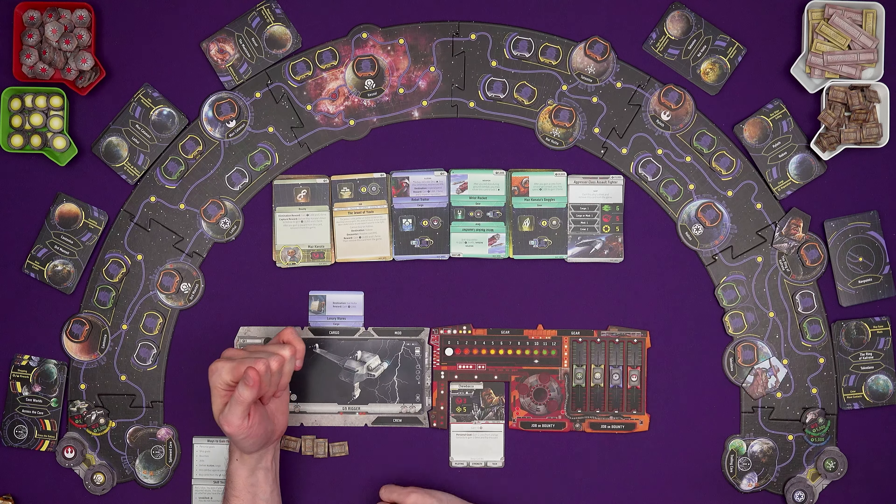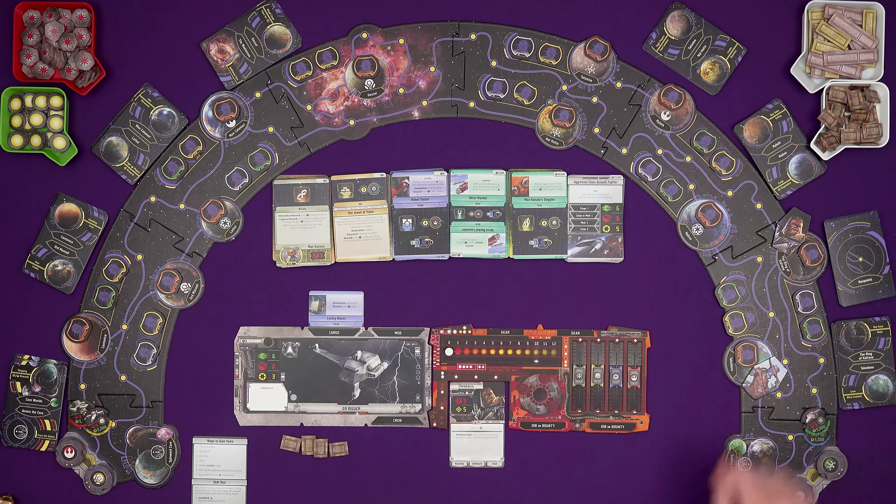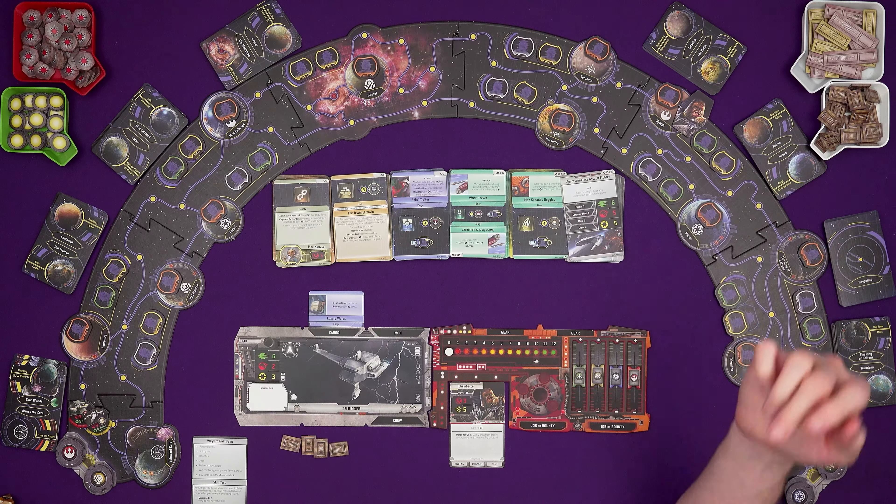The galaxy is made up of planets and waypoints - these yellow dots. Moving to one is a movement, and I've got six spaces. My fastest route to Nalhuta is 9 spaces away, so not possible this turn, but we might as well try and get closer. I'll move four spaces to Ryloth - could go to Tatooine actually, but we can make it anywhere afterwards. Then we go to the action step.